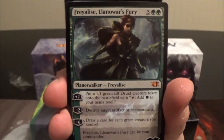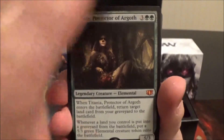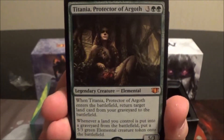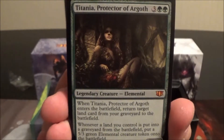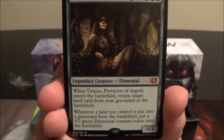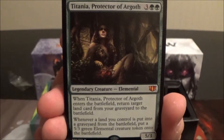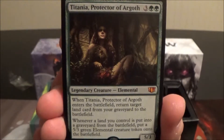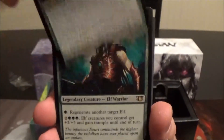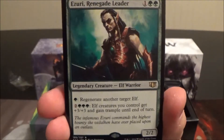Now past the lands — here's the standard regular-size Freyalise, Llanowar's Fury, which we already reviewed. Here we have a new legendary creature: Titania, Protector of Argoth — a five-cost 5/3 legendary Elemental. When she enters the battlefield, return target land card from your graveyard to the battlefield, and whenever a land you control is put into a graveyard from the battlefield, put a 5/3 green Elemental creature token onto the battlefield. So whenever your lands get destroyed, you get a 5/3 creature to replace it — she's very interesting.